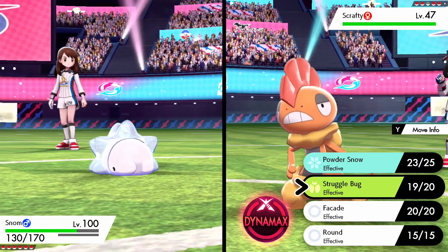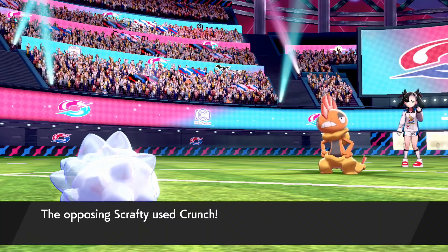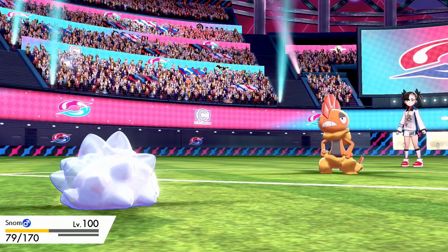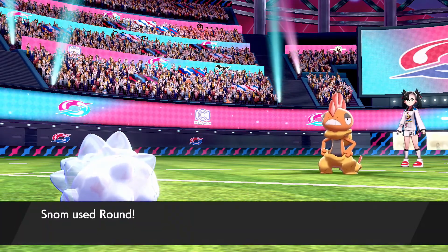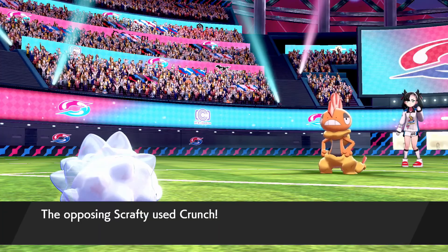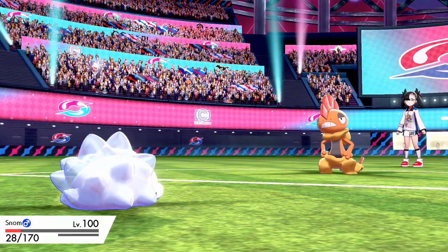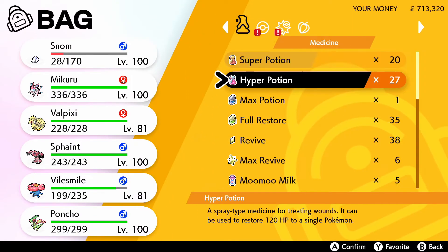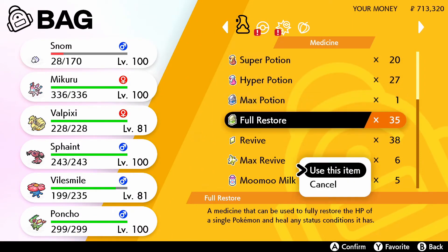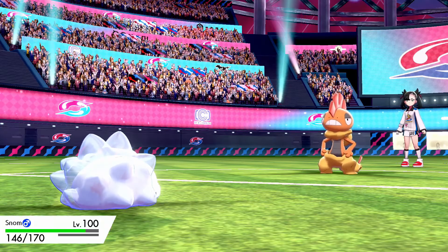We'll do a Round. Oh no, Snom is already in the yellow. He might be in trouble. We can go another round. He's using Crunch again. This is fine. We're gonna use a full restore because Snom deserves the best. If you give Snom anything else, he'll probably end us all.